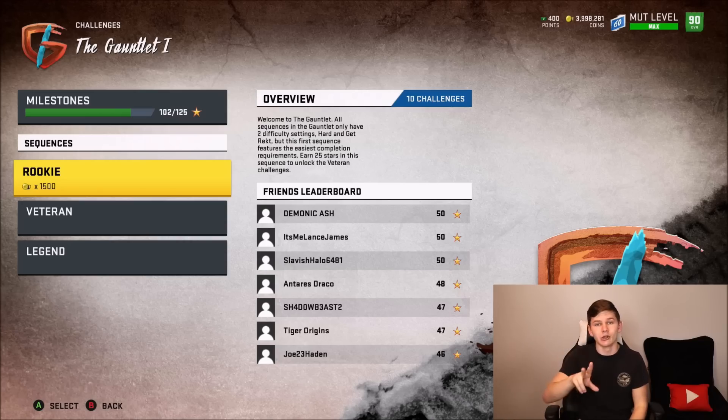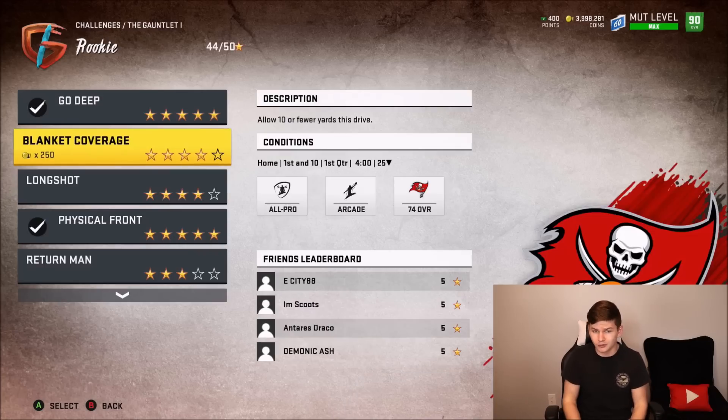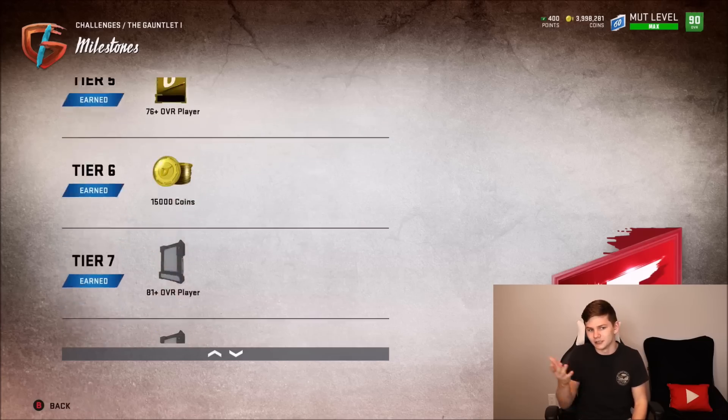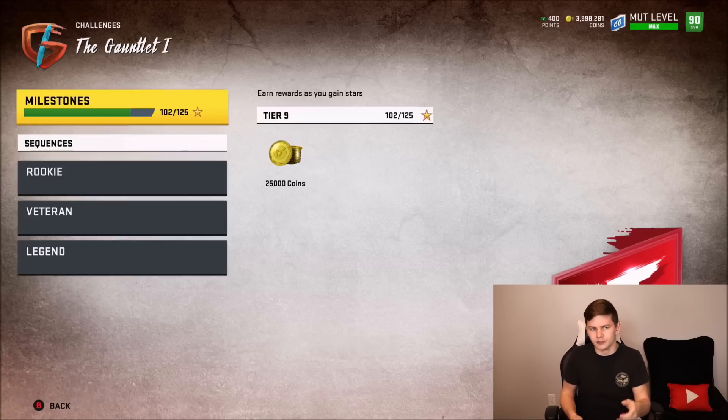First things first, you need to know the playbooks I'm using for this video. I'm going to go through the challenges and show you which plays I actually used. As you guys can see, I have 102 stars currently. I didn't get 5 stars for every solo — it's pretty dang hard to do. At 150 stars you get the expert token, which you'll need for some sort of master set in a couple months.